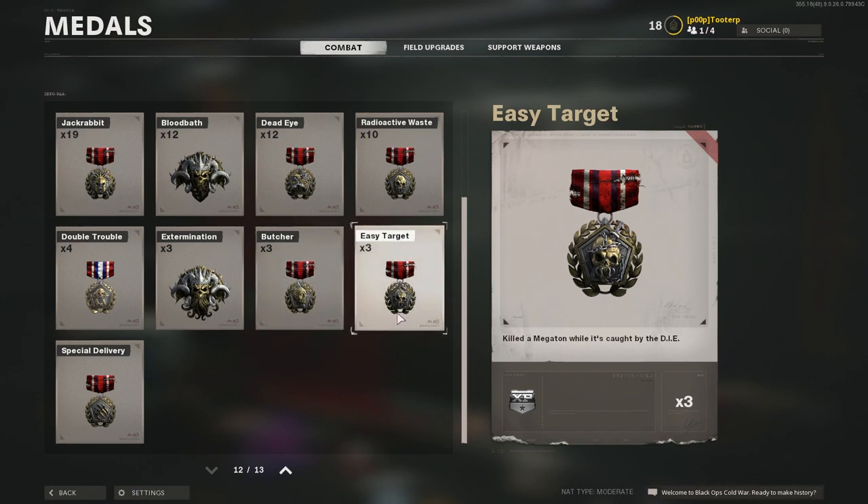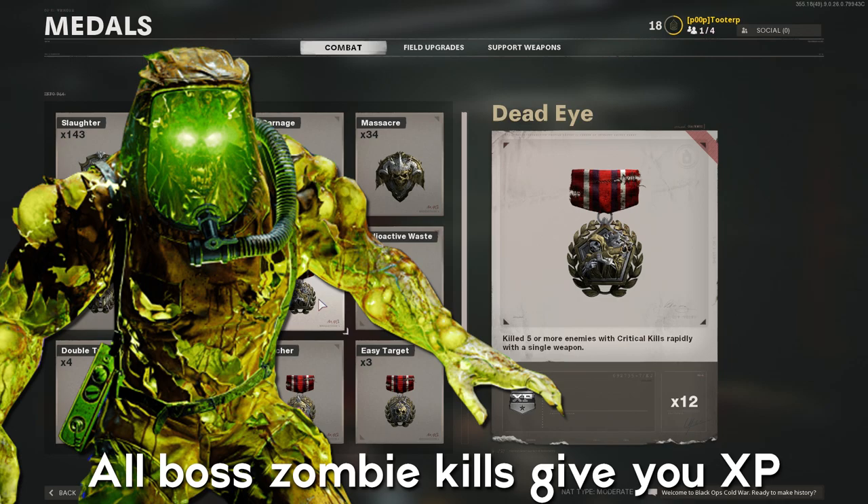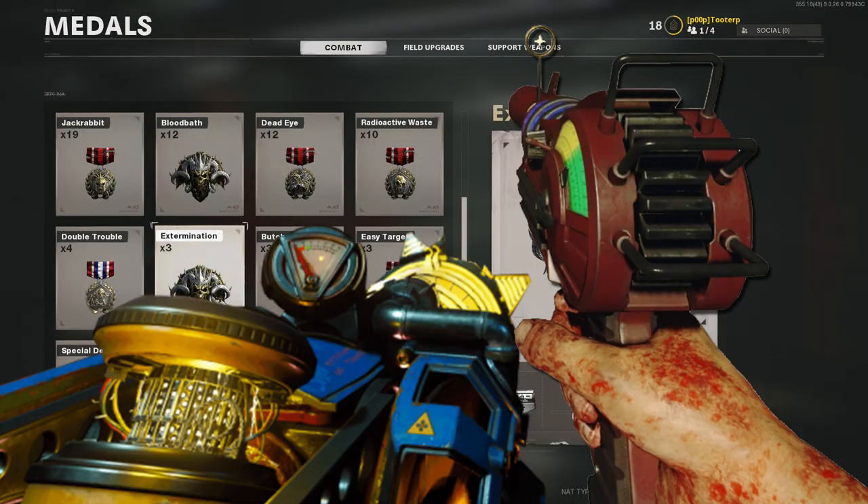One quick thing I do want to mention is that you do get a medal for killing one of the big boss enemies, which means pretty much any time you kill one of those, you get XP. So if you end up getting a ray gun or a wonder weapon, definitely try to be the person killing those in your lobby.